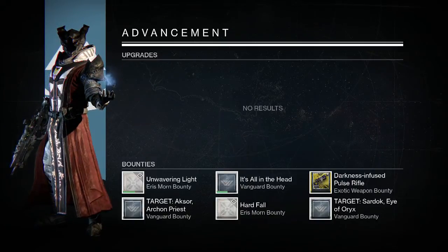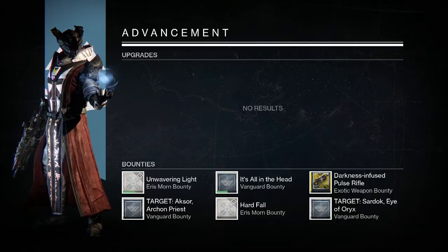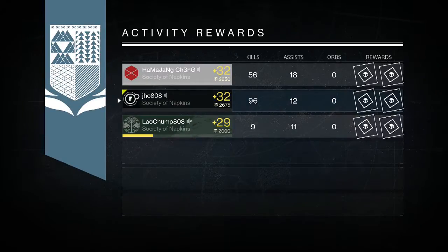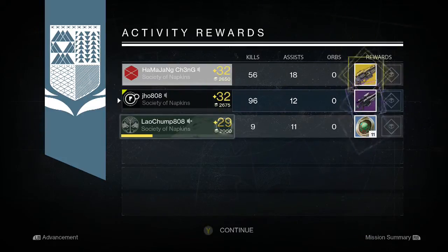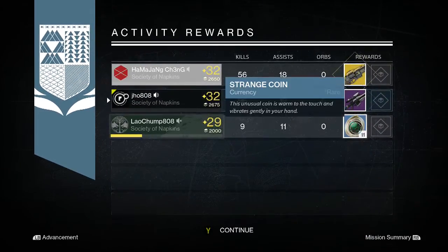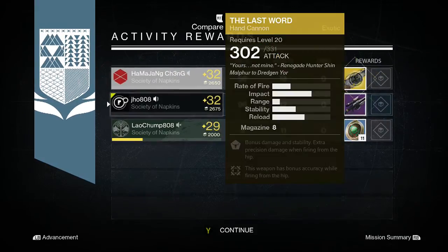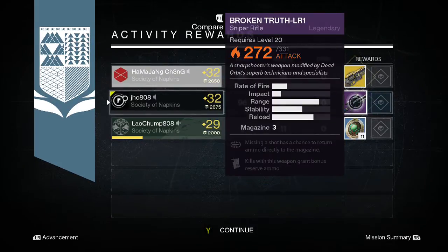Going into my first character on my Warlock — as you saw in the bottom left — I was able to get the Broken Truth Sniper Rifle with pretty bad perks on it, so I went ahead and dismantled it. My friend actually got a Last Word Hand Cannon, so that was pretty good for him.